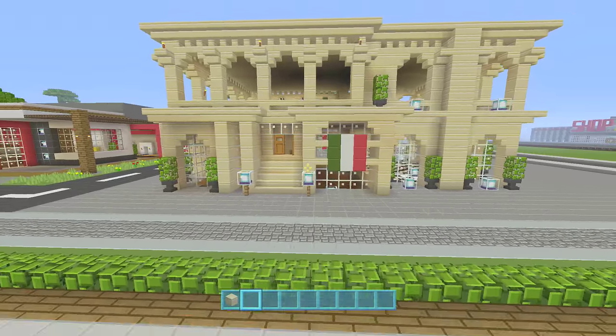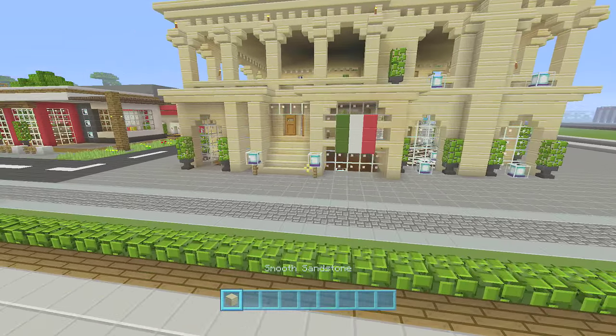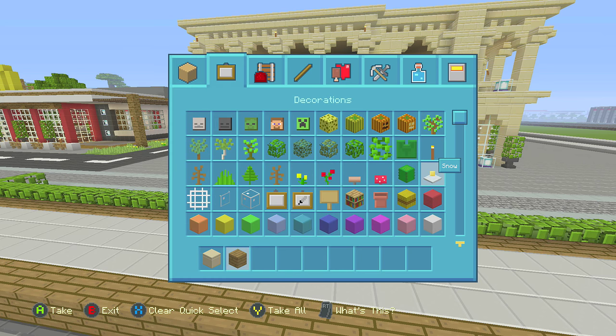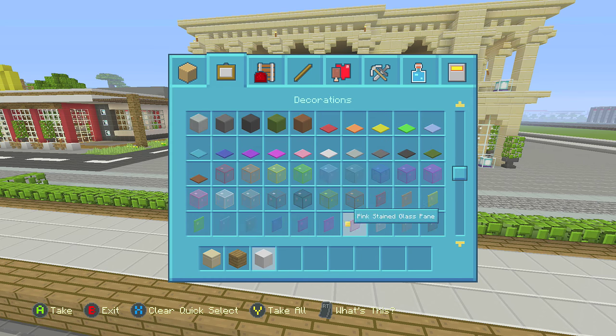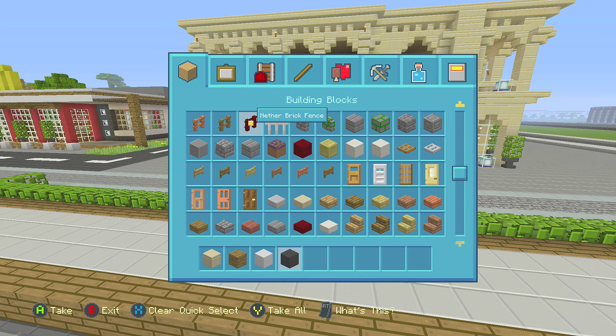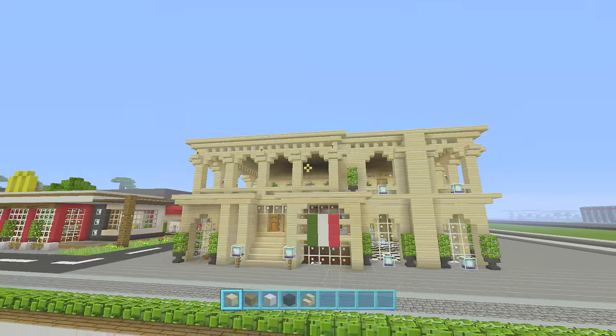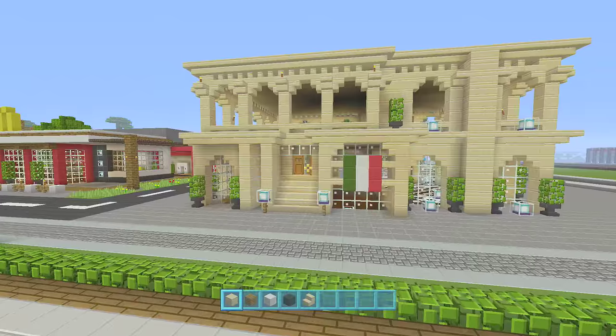All you're going to need for this video really is smooth sandstone and some kind of wood. The update came out yesterday so we have dark oak wood planks — I'm going to use that. And black and white wool. I think that's all you'll need to begin with. You will also need sandstone stairs.